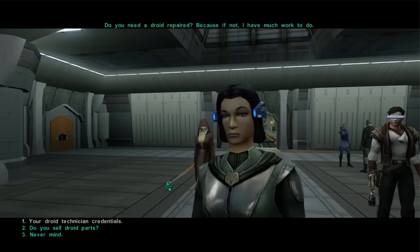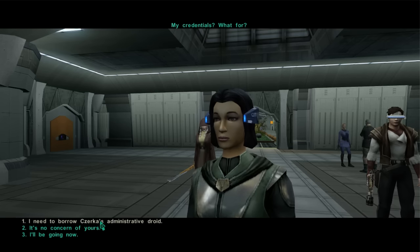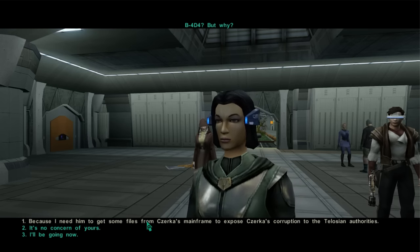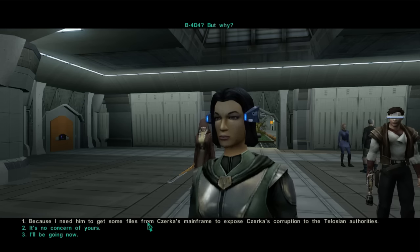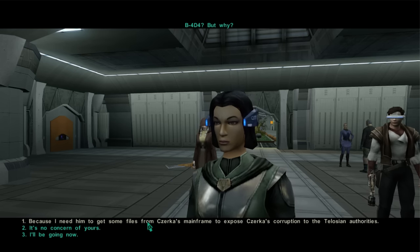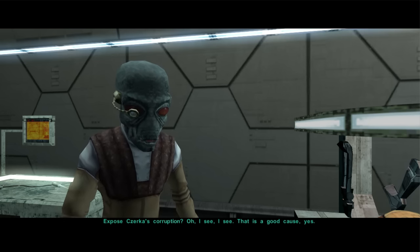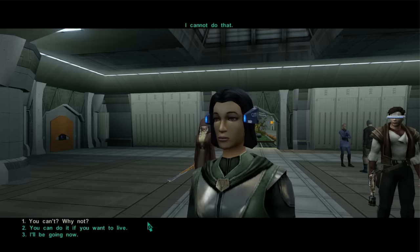This droid technician credential approach doesn't really work because he hasn't said they've got a job. I need to borrow Zerka's administrative droid. He seemed flustered when he first saw us, so I'm going to use that as my intuition that maybe he doesn't get along particularly well with Zerka and could be better off without them, or at least doesn't hold them any massive allegiance. So, you can do it if you want to live - why not?